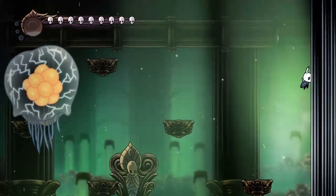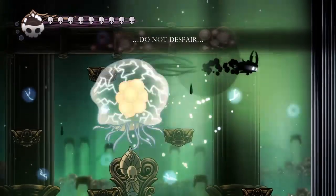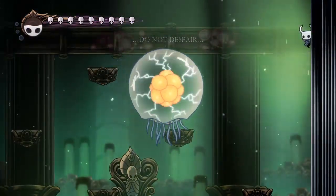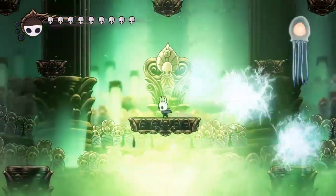We go around, always trying to get back to this wall. Here we go for another Dream Nail to get some soul up. The Shadesoul is really good with this one when you've got Shaman Stone on, because it'll almost always do double damage because of the size of the Shadesoul hitbox.